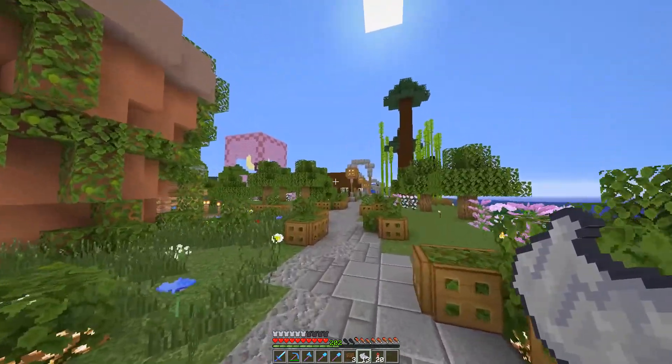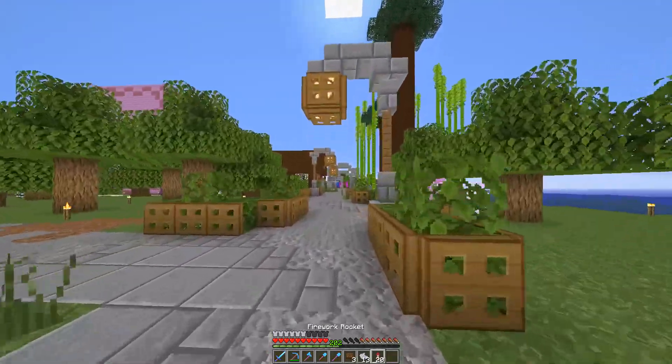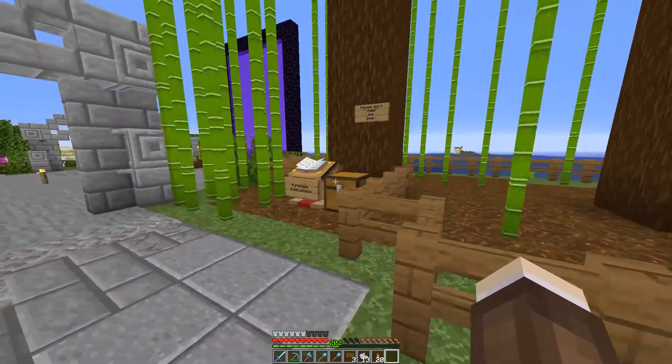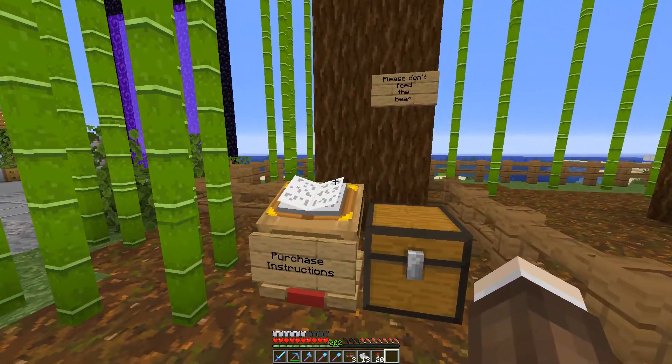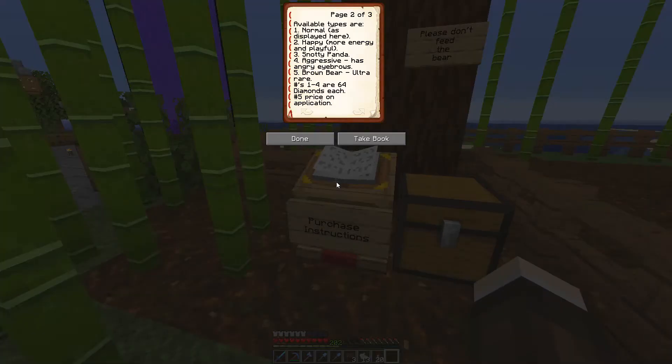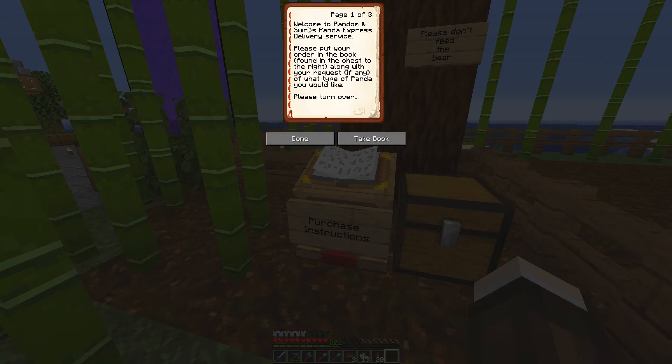Let's go and have a look at this panda over here and see what it's all about. There's a book and quill inside — welcome to Random and Swirl's Panda Express. Put your order in the book, in the chest, with only requests. Normal, happy, snorty — the one with a slime ball basically — and aggressive. Angry brown, ooh, brown.